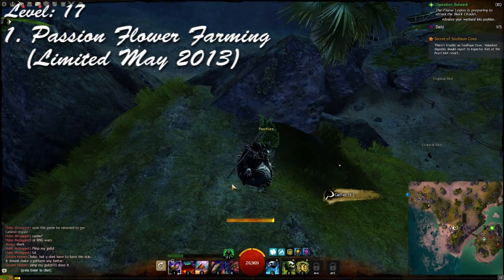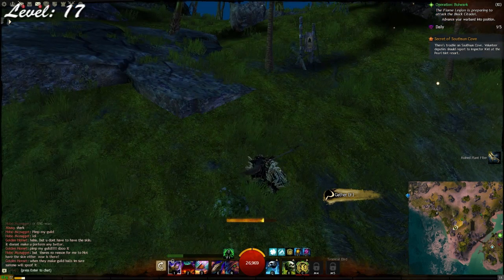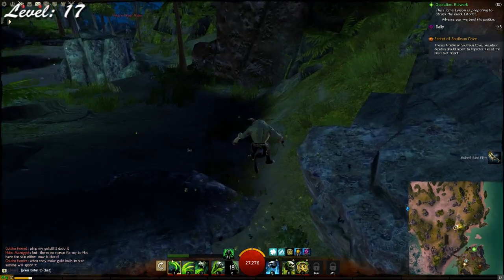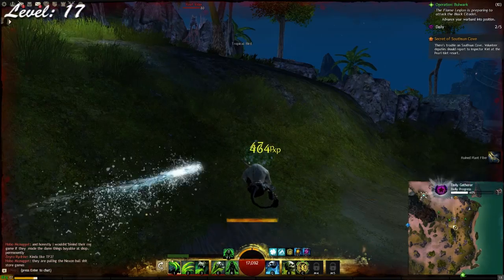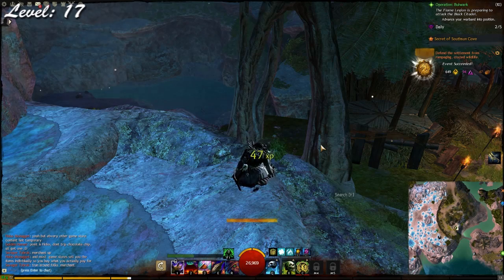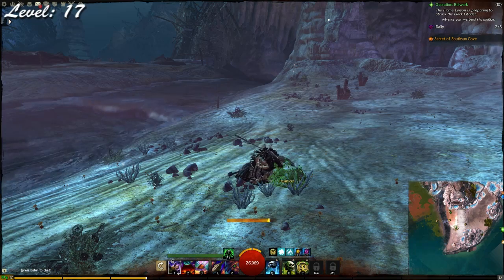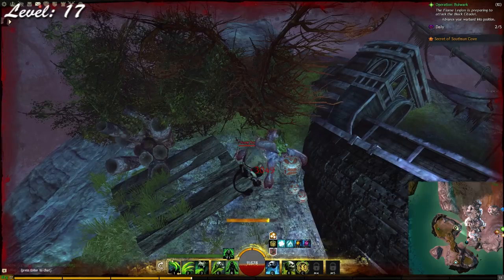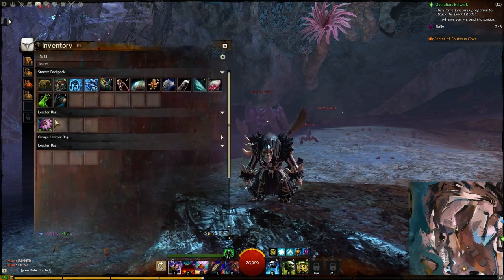The first technique we're going to try is the passion flower farming, and this is currently limited to the month of May 2013 because of the event of the Secret South Sun. As you can see here I'm on my level 17 necromancer, just running across the map farming the passive flora nodes. These nodes are for level 65 plus, but you're going to get ruined plant fiber since you can't farm the passion fruits. However, you still have a chance of getting the passion flower, which is for any level, and once you stack enough you can sell each of them.